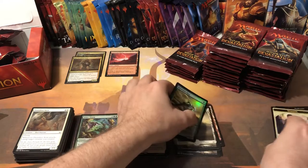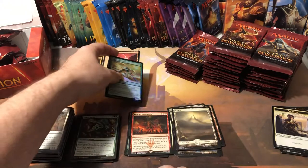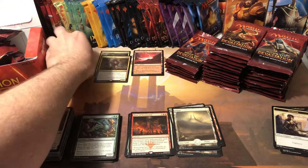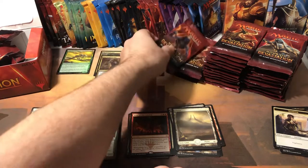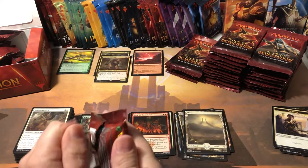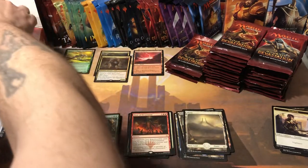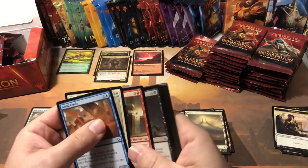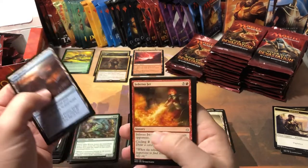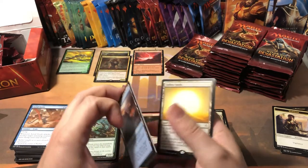And another full art — I guess they're all full arts. Hour of Devastation the card is worthless. I'm starting to think it's all full arts on this set. I thought it was one in three — I'll just keep going; eventually I'll either hit a basic land or realize I'm a dummy, one of the two. Sunscourge Champion and Endless Sands — I think that one's worth a couple bucks if I recall.